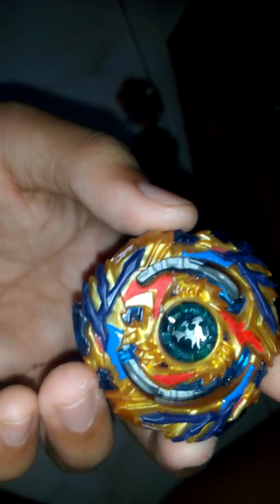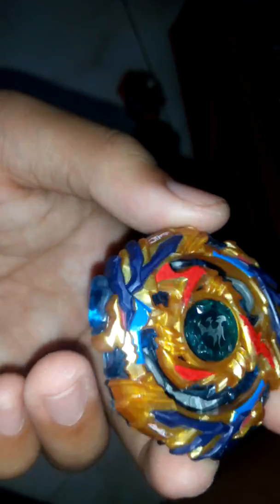Let's move on to beyblade number six, which is Strained Fafnir. There's a little bit of destruction — look at the rubber, it's damaged. I think it was caused by Winning Valkyrie. The point on the tip is also worn down. Every stamina type tip has a point but this one doesn't because it's worn down.